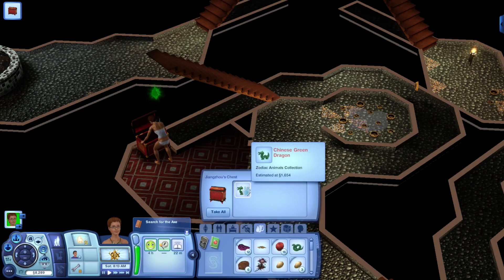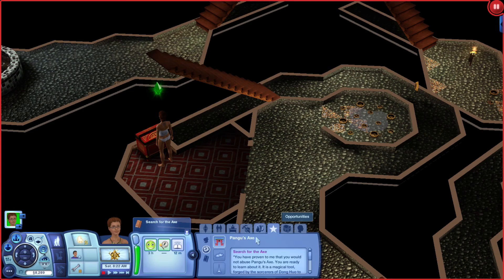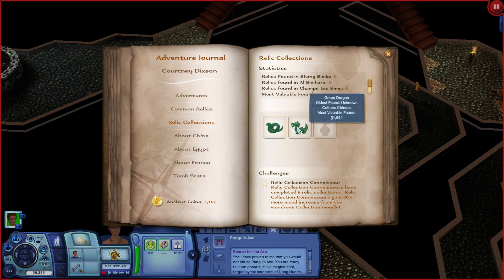Okay, we just found the Chinese Green Dragon, a zodiac animal. Remember, there are two more of them that we have to find. If you want to know where they are, come here to the adventure journal — and right here, that's the one we just found. Once you find them, you don't have to keep them on your sim; you can sell them, your sim does not have to keep that item in their inventory.